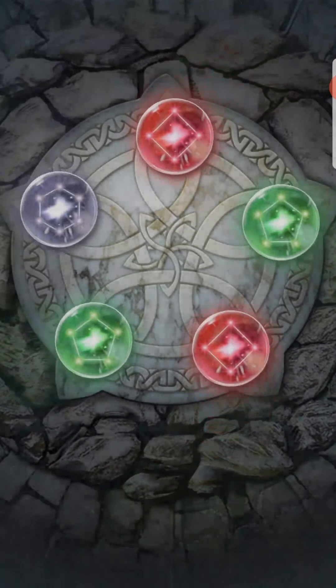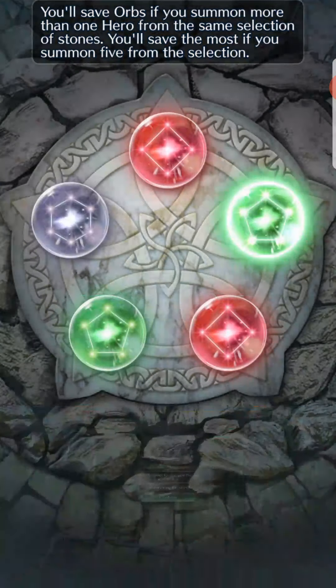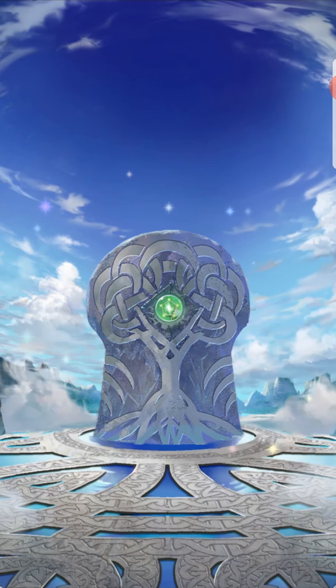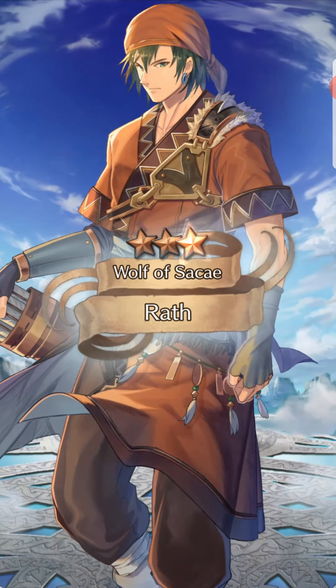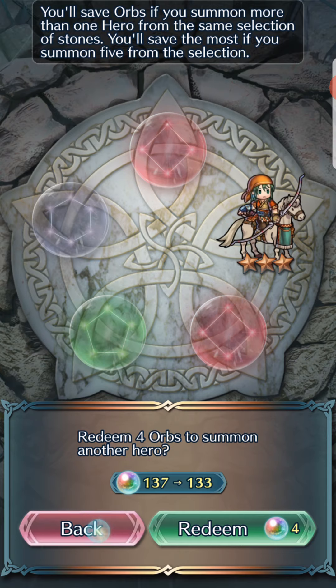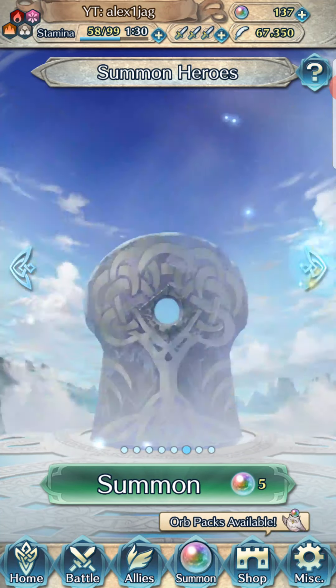I like all three of them, but I will go for Julia then. I have Lucina so I think she might even be plus one. So yeah, as I was saying, green archers — cavalry archers — we have three of them and they all just don't even compare to Shamir.